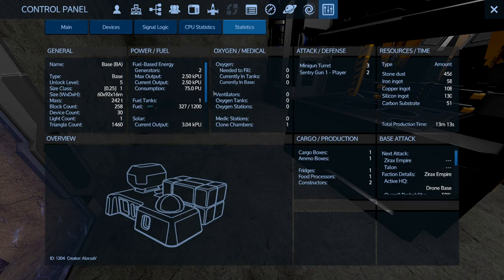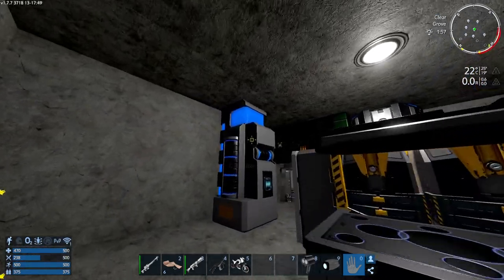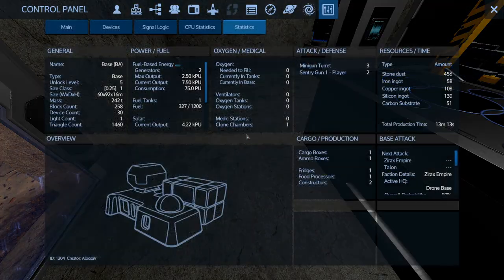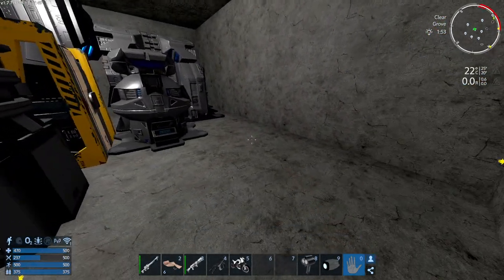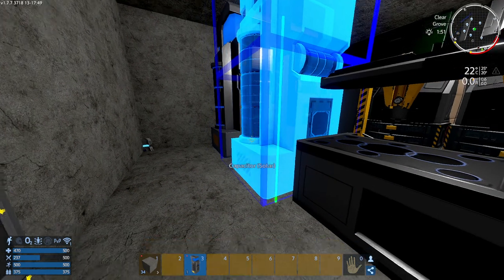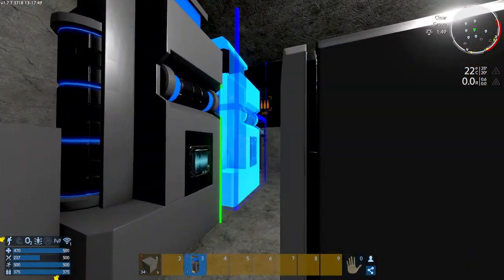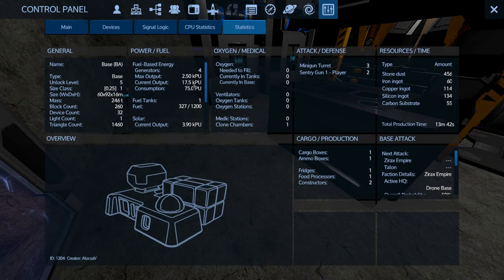Now, looking at the output — it will take some time. The capacitor lit up, now it's working. It provides an extra 5 kpu. You can use both the generator and the capacitor. As you add more capacitors, you get 5 extra kpu each. So now I'm up to 12, and with three capacitors I'm up to 17.5 kpu.